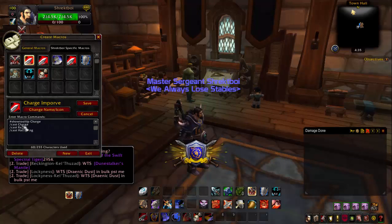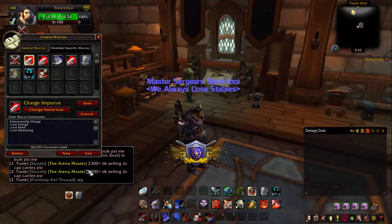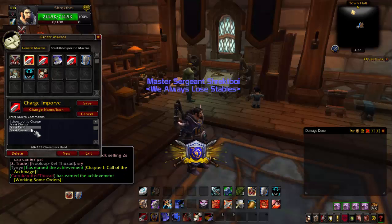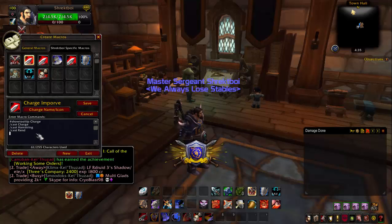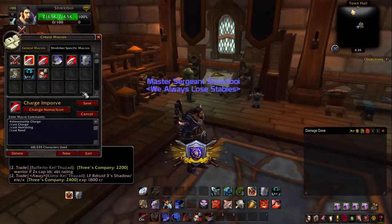You're going to want your charge macro, which is basically just a way of keeping your bars a little bit cleaner and being able to do things easily. What this does is it charges somebody if you are out of melee range, and if you are within melee range, you will also use Rend and Hamstring. These should actually be switched, because Hamstring is a bit more important than Rend — that's definitely what you're going to want to use and refresh more often.